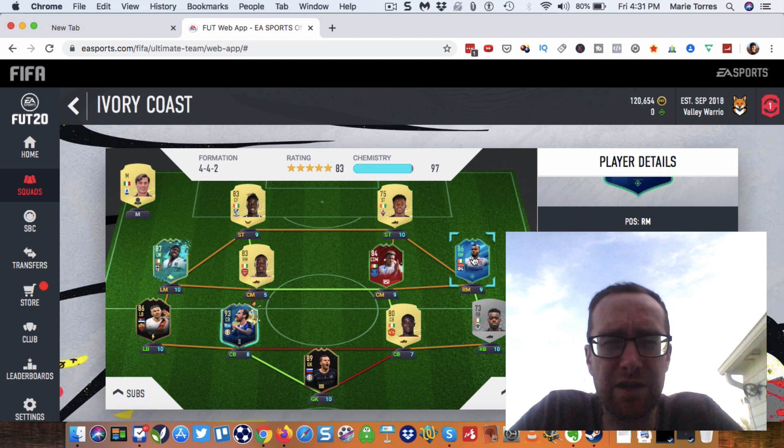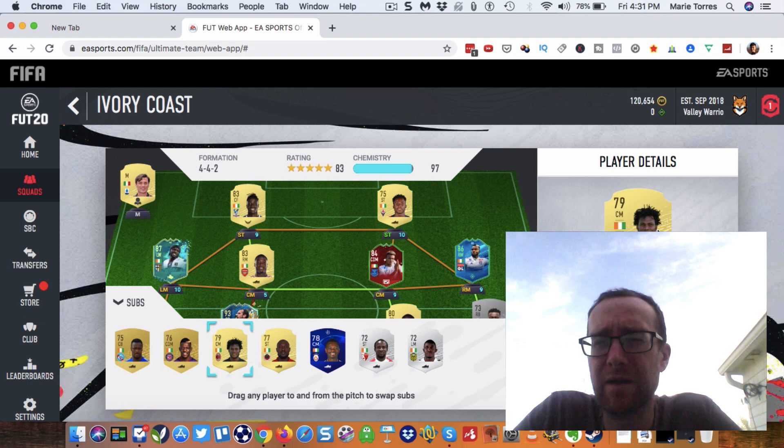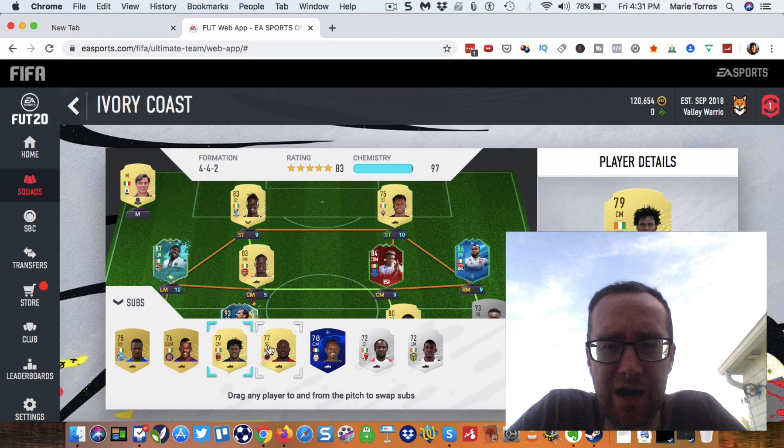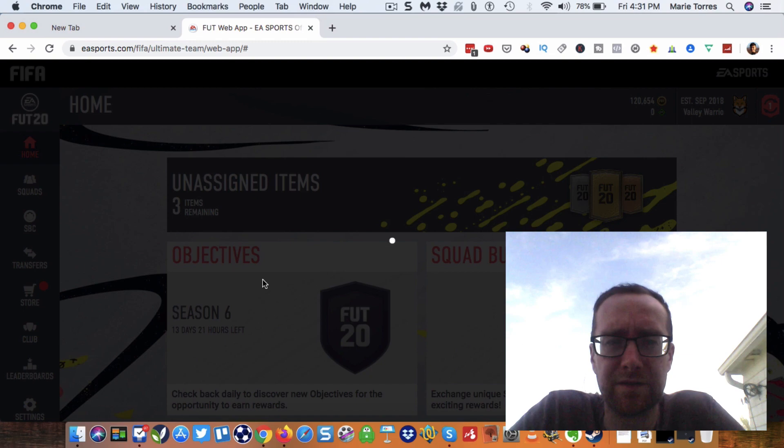Kessie is a Serie A rare, so he's going to come in handy. If you have him, play him out wide to help get those crosses in because he is Serie A, and that should be the easiest way to get that objective.